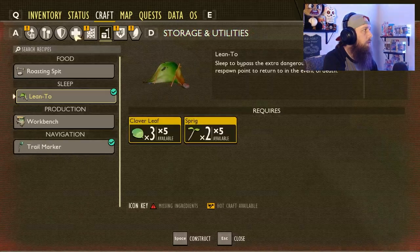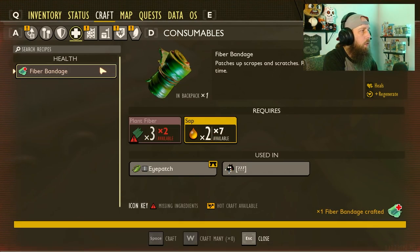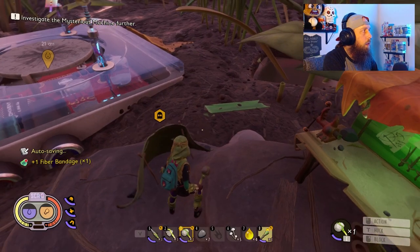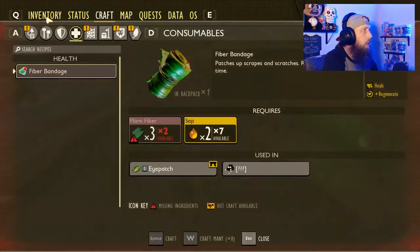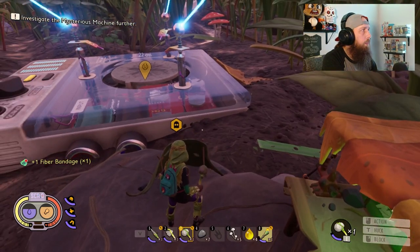If you don't set your respawn point, you're going to respawn where the game begins at the little container where you wake up from. Now let's craft a fiber bandage. Go to consumables — fiber bandage needs three plant fiber and two sap. This is going to be your way to heal yourself. If you get injured, use a fiber bandage and you'll heal yourself up.